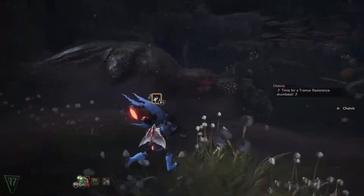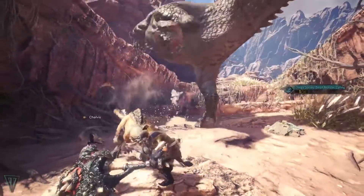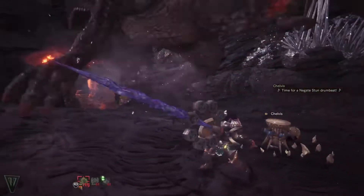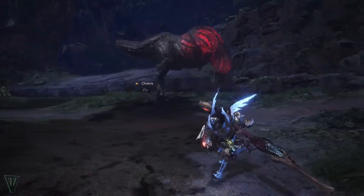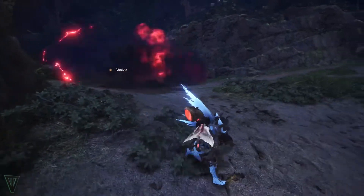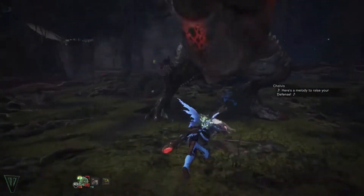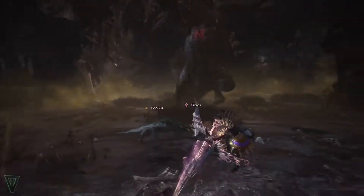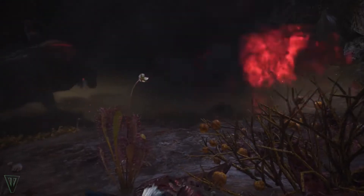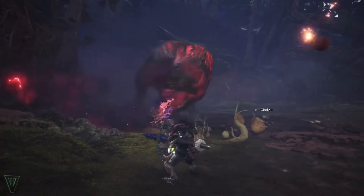Joe has a moderately slow stomp attack that will really mess you up if you don't have Tremor Resistance. When you see him raise his leg up really high, try to move away or guard the attack. When Joe takes a few steps forward or backwards and rears his head up and to the right for a long time, he's about to blast dragon breath at you. Listen for the trademark squeal that he does before the attack. You can block this without Guard Up, and you definitely should if you can, since it has a surprisingly large range.